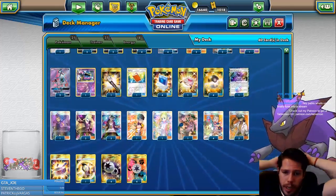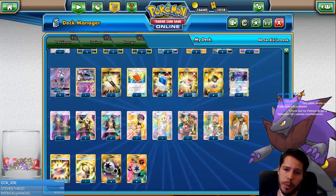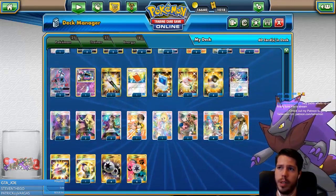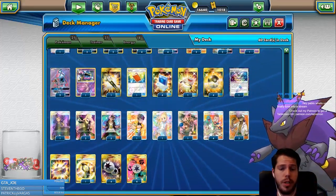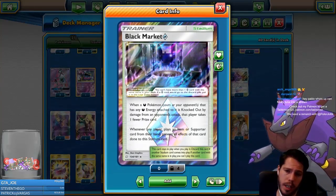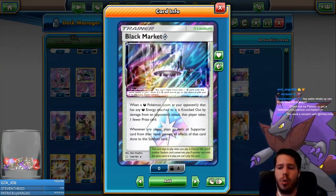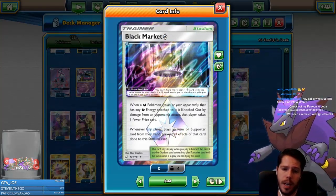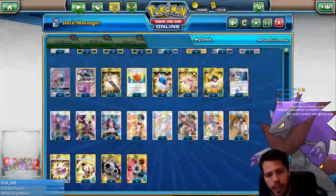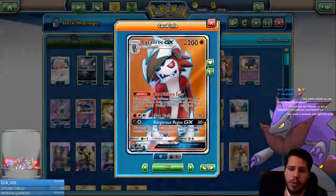We have four Ultra Ball and four Pokémon Communication, which I feel will be the new standard for Zoroark decks — no more relying on Timer Ball flips. We have a single Field Blower, a single Pal Pad, a single Rescue Stretcher for recovery, and to counter stadiums and tool cards, because people are running Escape Boards like there's no tomorrow. We also have a Black Market to potentially prevent opponents from winning by reducing prize cards taken. Triple Choice Band to increase damage output and a single Counter Gain for the one-energy Dangerous Rogue GX.